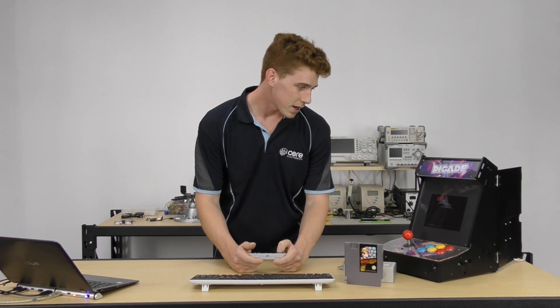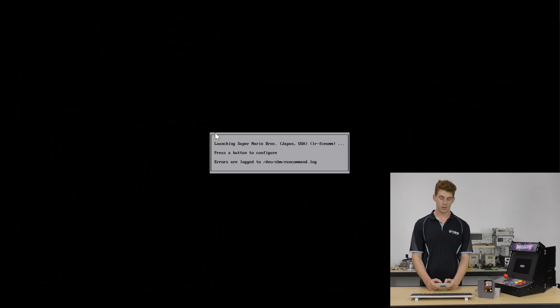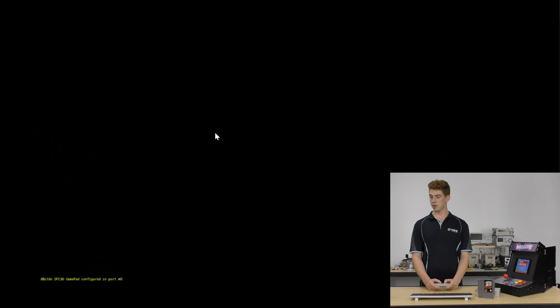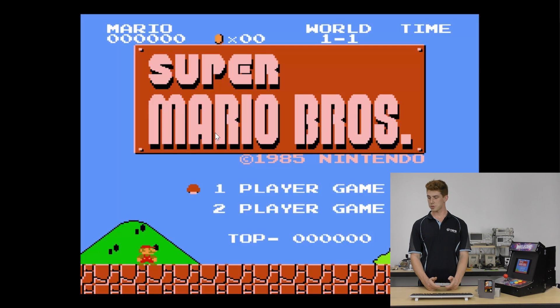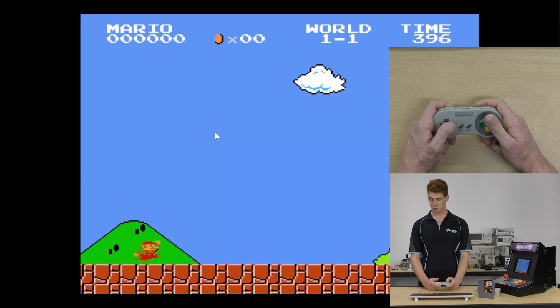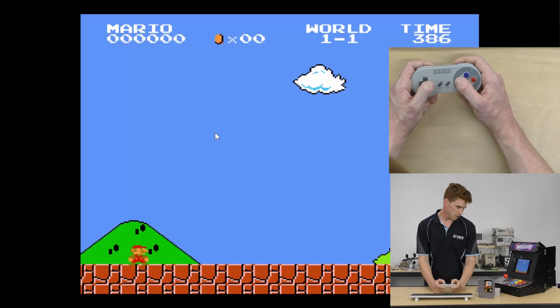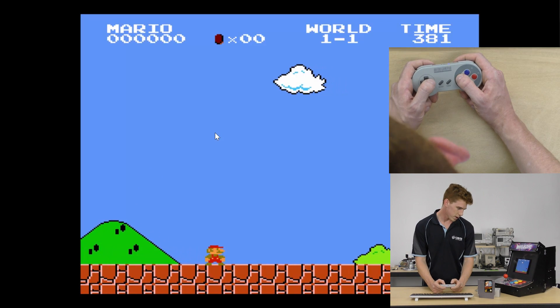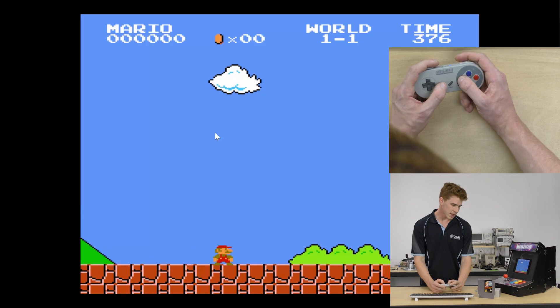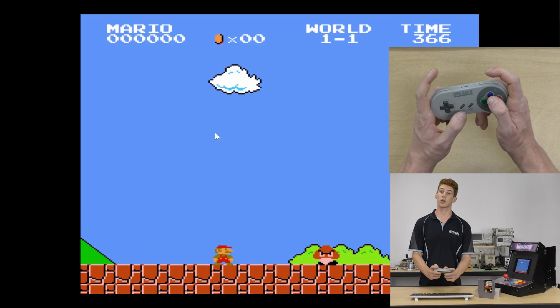So, go into our game and I'm just going to demonstrate this really quickly. Select left and right are our two main buttons for saving and loading state.